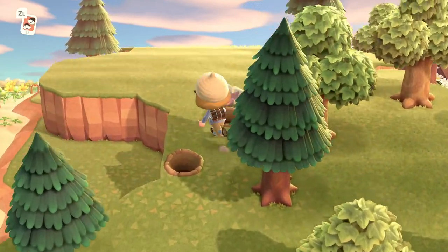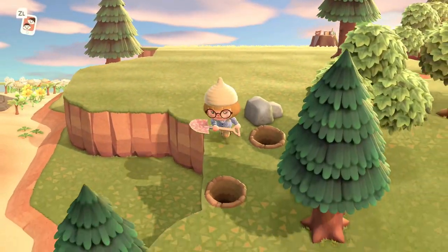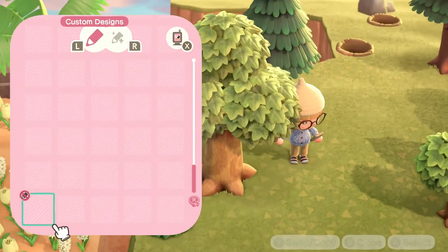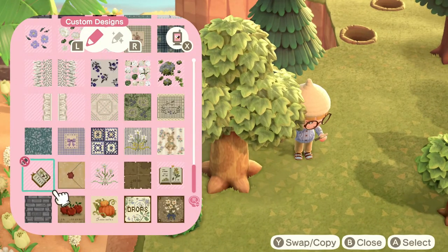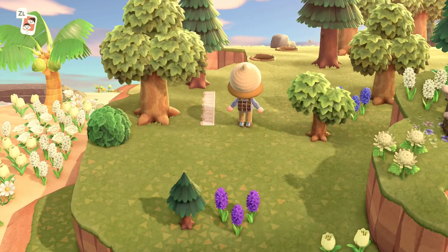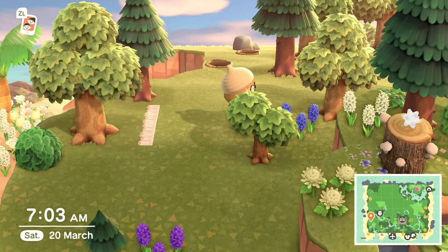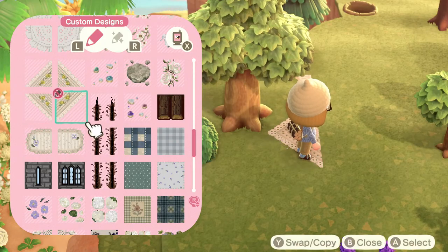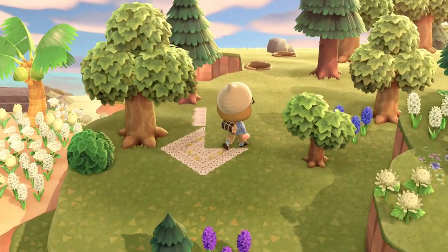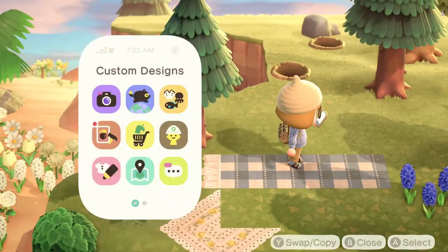Let me grab some more bushes and flowers, but actually let's start decorating instead of running back and forth. So let's start with the picnic blanket — I want to layer one because I layered so many picnic blankets on my last island and I'm not going to stop on this one. Let's put this diagonal one over the top of this corner, and then have a round one somewhere here. Yeah, I think that will look cute.